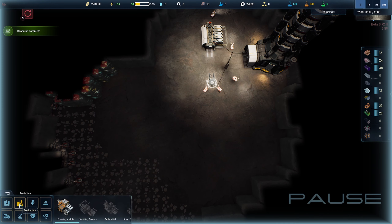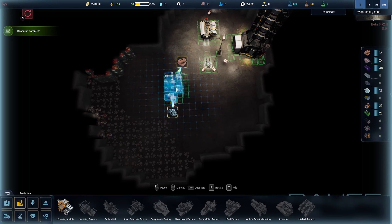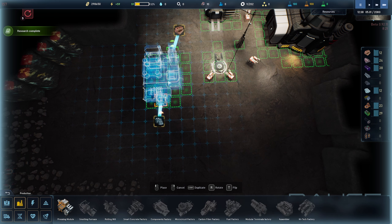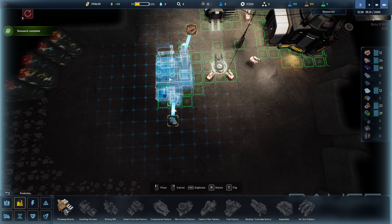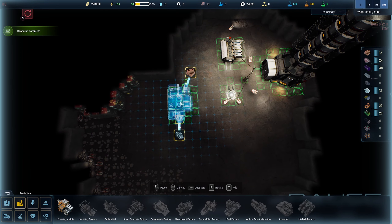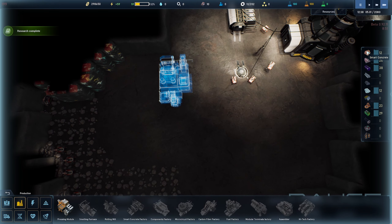We now have regolith processing done, and with that I've unlocked the pressing module. This takes five regolith and turns it into one smart brick — smart concrete. I'm going to place this down roughly in the middle. The things you want to pay attention to are where the entry and exit points are, because that ties into where you'll point your facilities in the future and how you connect them with conveyors. I try to keep at least three squares between each facility so I can run conveyors.